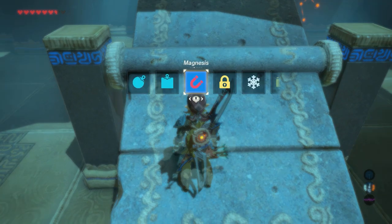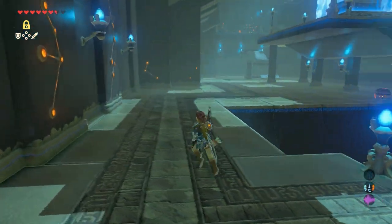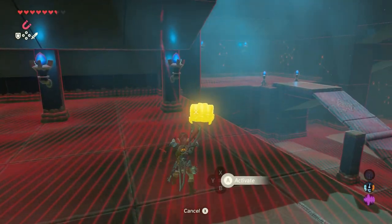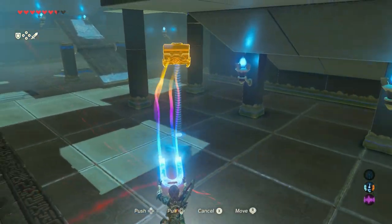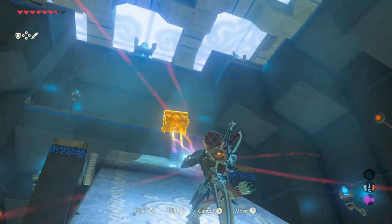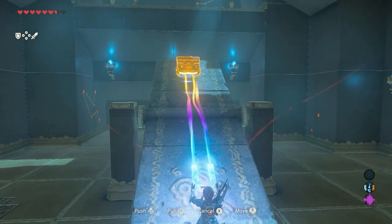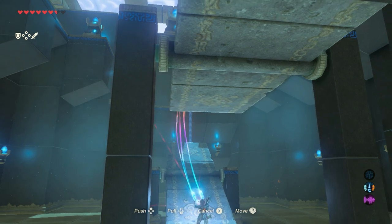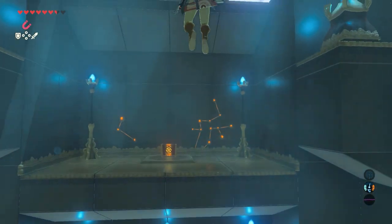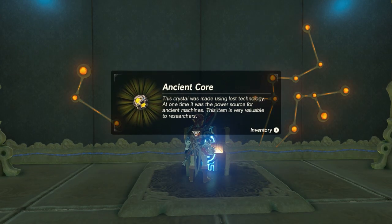Now go stand on the ramp so it moves. Use your stasis rune and use it — now you can walk up on the other side. Get your magnesis rune again and pick up the chest. Walk towards this ramp here. Go stand on the exact edge, and make sure that the chest is positioned on the other side on the exact edge. Move it as high as possible with your magnesis rune, and then just drop it. You will get launched. Use your paraglider in order to get to the next chest. Open it, and an ancient core is inside.